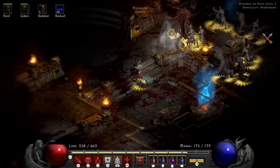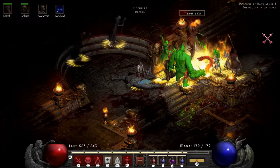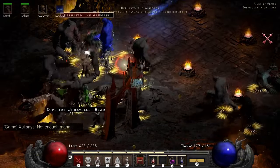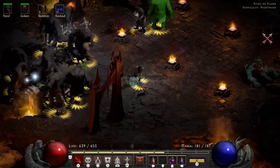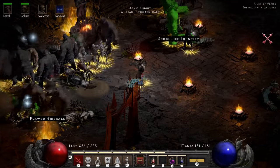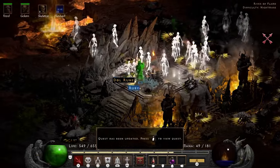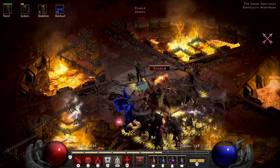This is Mephisto — hello Mephisto, bye Mephisto. My mercenary can't even reach him. These are very dangerous fights, but not for a summon necro. Once you get going, nothing's stopping you. Our Hellforge gets us a Dol rune. It's Dol — please don't make Ohm.